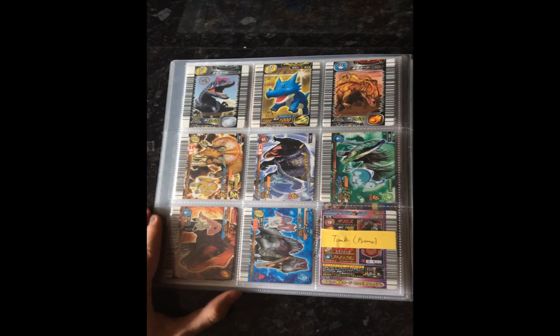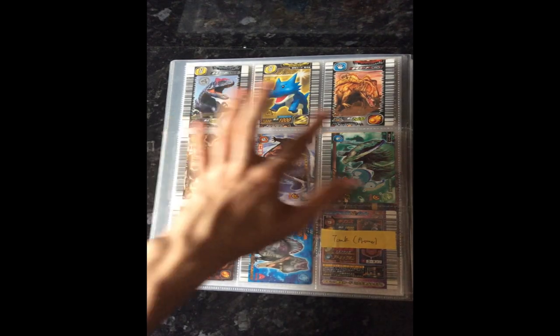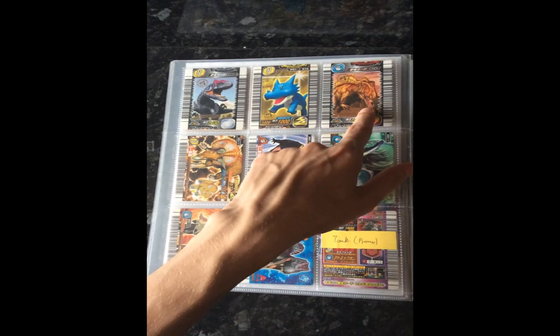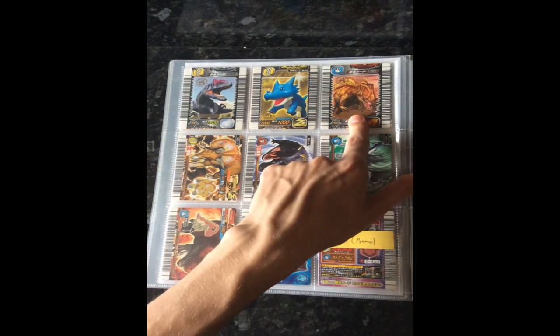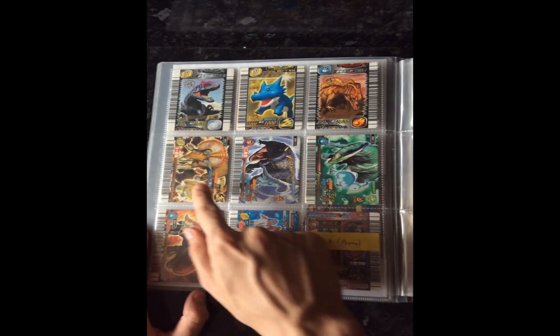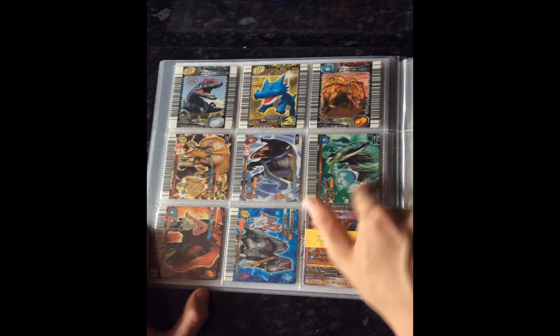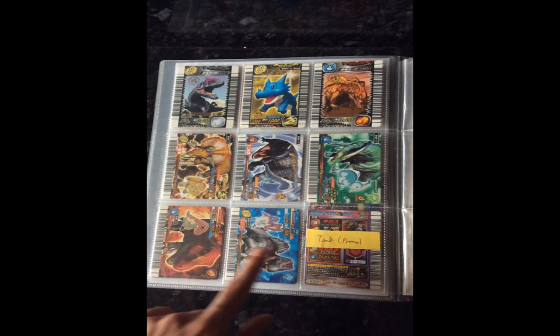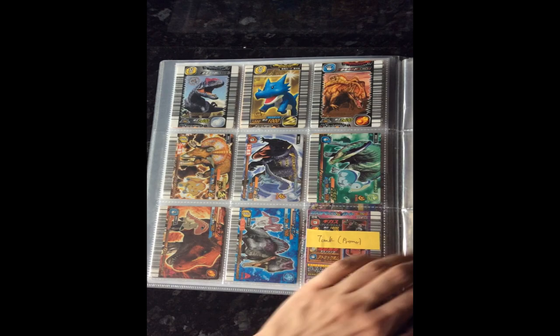And then we have some more promos on this page. We've got the Acrocanthosaurus promo, Mini King, Allosaurus promo, Acrocanthosaurus promo, Mini King. And then they have the promo for the anime dinosaurs: Chomp, Ace, Paris — for some reason the Paris one is really hard to get compared to the others — Terry and Spiny, and then I'm missing the Tank one.